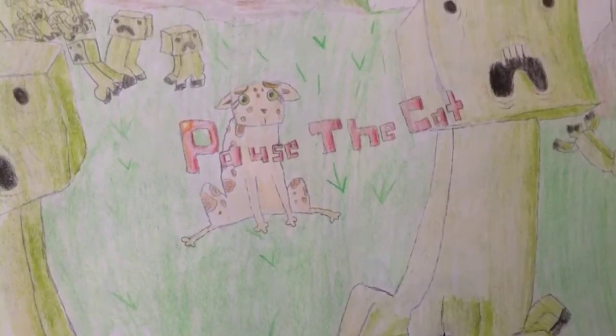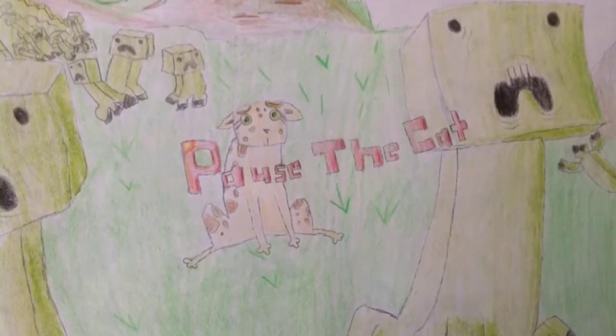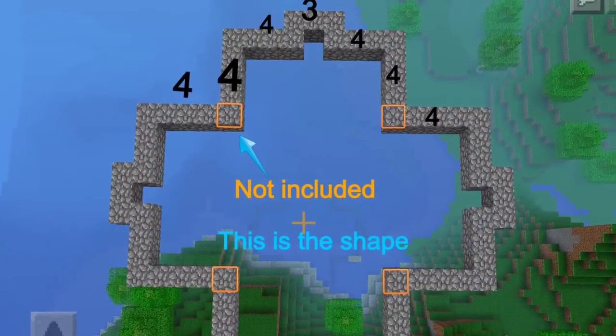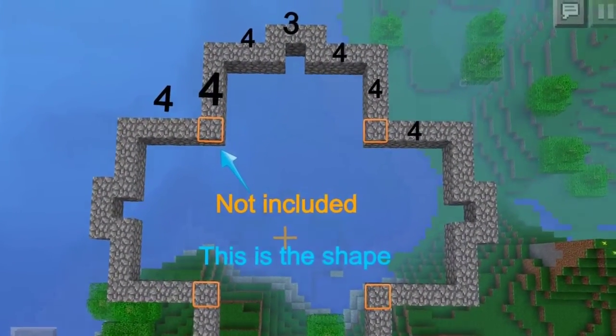This is Paws the Cat. I'm gonna show you how to make Ethos Momtrap. First, this is the shape and there are the dimensions.